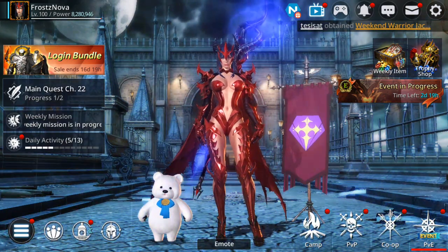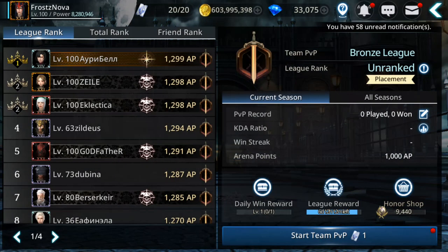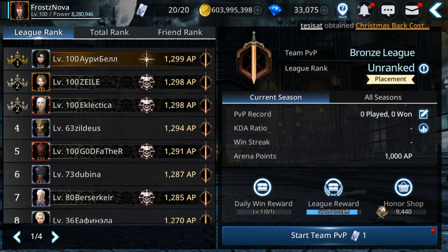The same applies to team PvP — you can get another 150 gems per day per character from three daily wins, which is 900 gems across all six characters. Plus at the end of the week you get ranking rewards on top of that, giving you roughly another 900 extra gems per day.